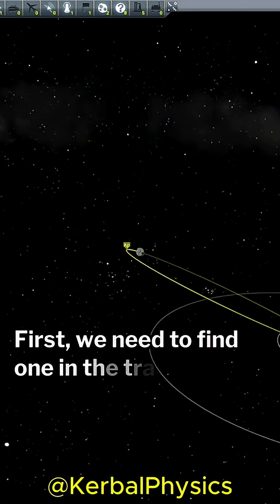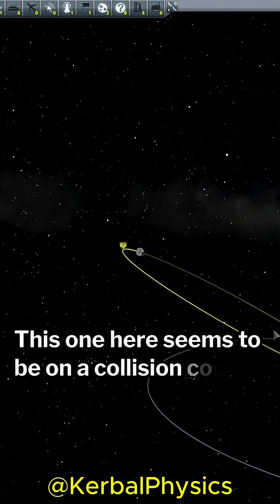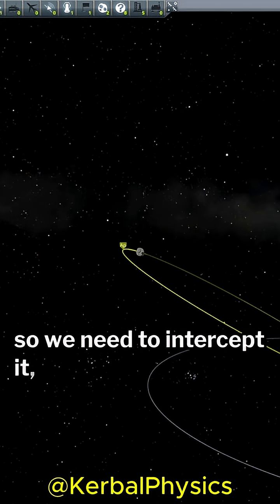First, we need to find one in the tracking station. This one here seems to be on a collision course with Kerbin, so we need to intercept it. And fast.